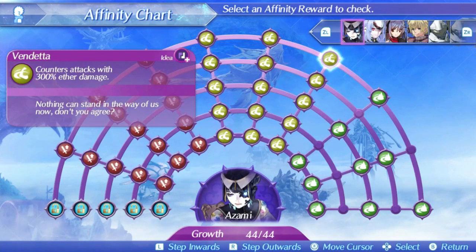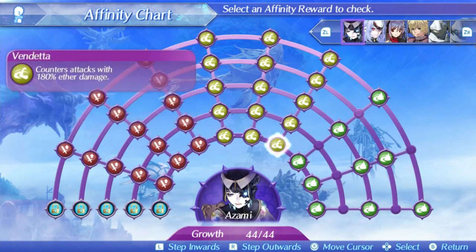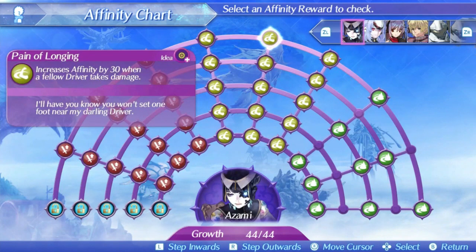Azami's second skill is Pain of Longing. This will increase her affinity by 15 when a fellow driver takes damage at level 1, rising up to 30 at level 5. Affinity maxes out at 1000. This doesn't really do anything if you have Hunter's Chemistry to instantly hit max at the start of battle, but if you don't, this can be an okay skill to get there faster. If you die and get revived, this can allow you to get back to max affinity quicker, and with Azami there is a real chance you could be dying a lot.